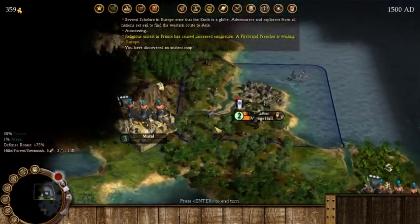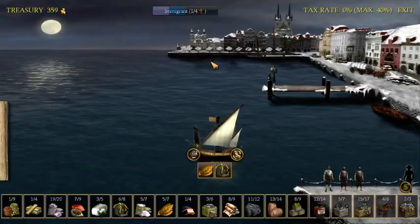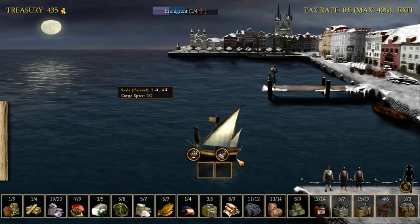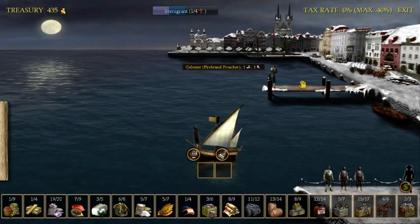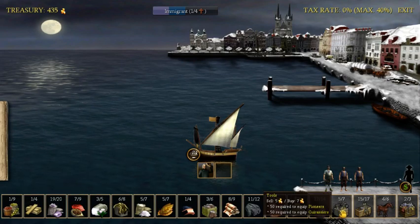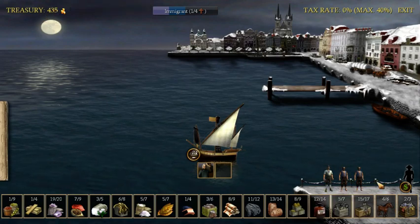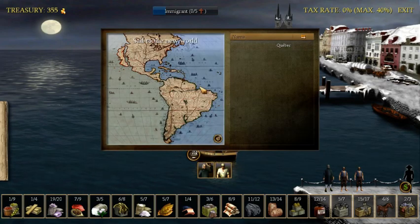We're going to send our scout over to see the lay of the land. We have a firebrand preacher waiting in Europe — that's good. 359 gold, so let's sell what we have, increasing our treasury to 400. We grab our preacher. We have mostly criminals here and don't have enough to buy an expert. Tools are 5-7 now, guns are 15-17, and horses are fairly expensive — I'd need at least 600 for that.